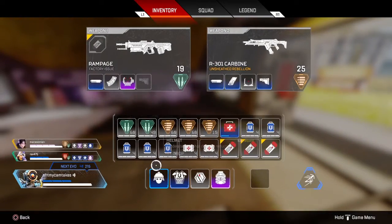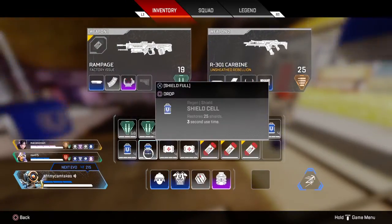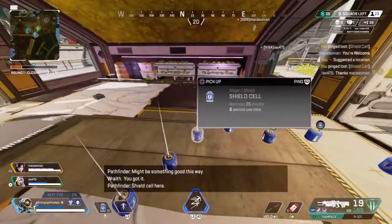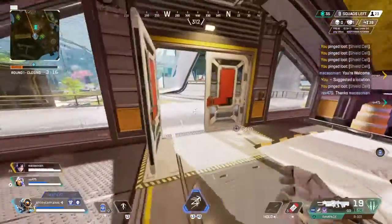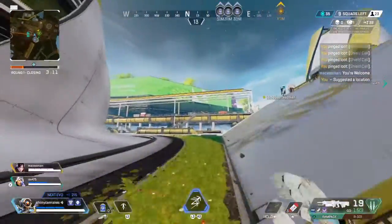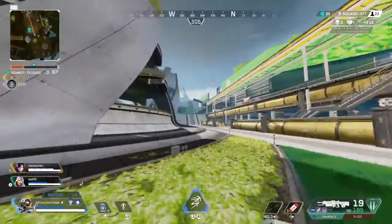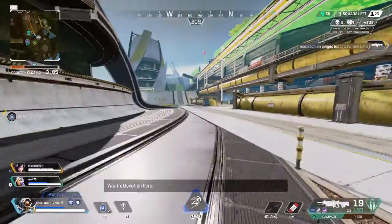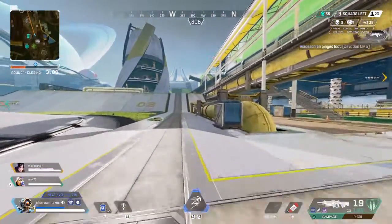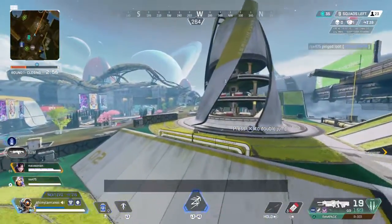You got it? Yeah, I could use that. Thank you. Shield cell. Might be something good. You got it. Shield cell here. I need a shield battery. Yes, I see one. Shield battery here.